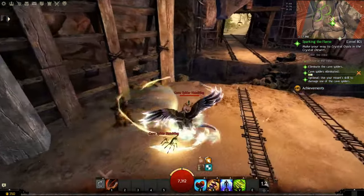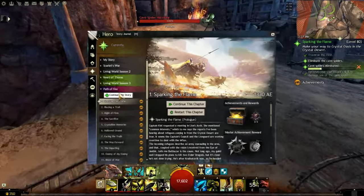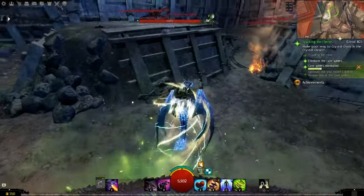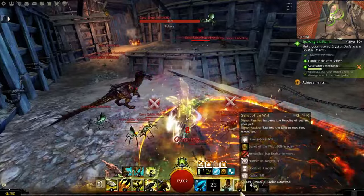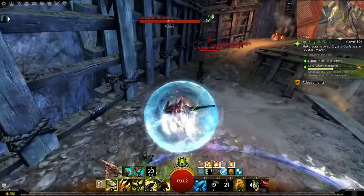This is one of the easiest mounts to unlock. You'll get it by completing the first chapter of the Path of Fire storyline, 'Sparking the Flames,' footage of which you can see right now on the screen. This mission is only available for level 80 characters, but you can unlock the Raptor on a character below level 80.